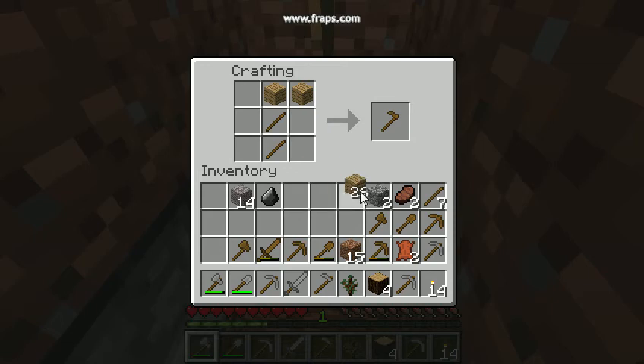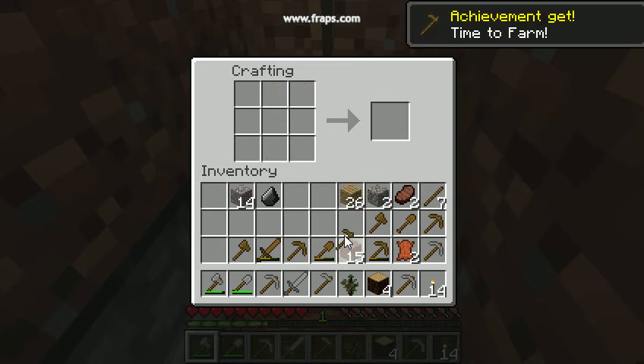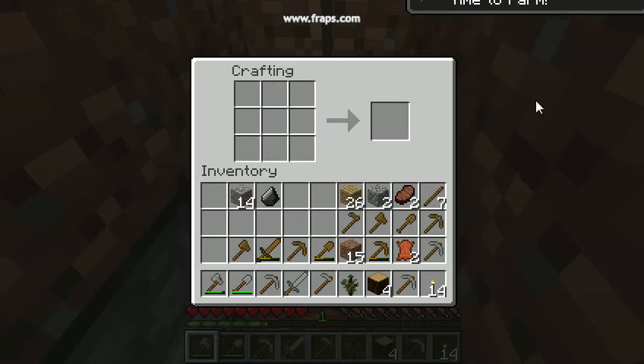And as I was saying, hoes are used for farming. See that as an achievement — time to farm. They are used to farm wheat.